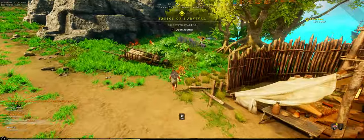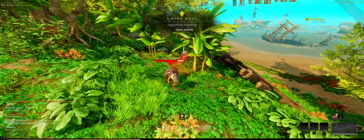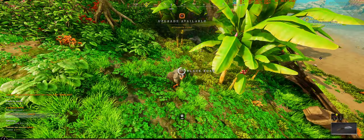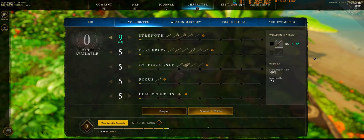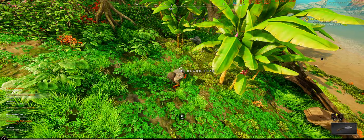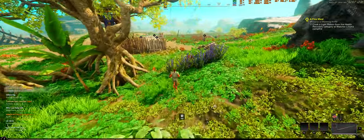This next quest is to hunt a boar and skin it. If you come across a boar, go ahead and skin it ahead of time. There will be a lot of people out there and there's a chance someone may try to yoink the kill from you. While you're skinning — it takes a little bit — this is a good chance to use skill points and level up your Strength a little further, since you can't do anything else while skinning. Once we have our boar meat, we'll run back and make a single light ration, then turn in the quest.